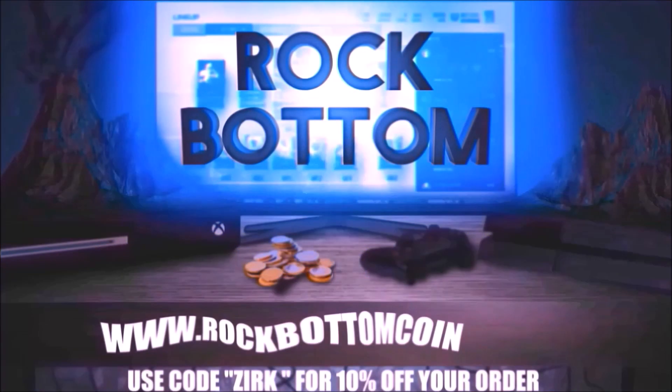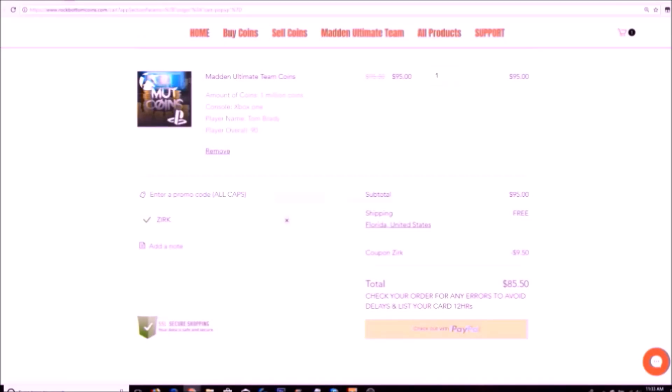Need some coins for that god's quality you've always wanted? Check out RockBottomCoins.com for your one-stop shop for buying or selling coins and solo grinding services. Use code ZERK at checkout for 10% off your order.